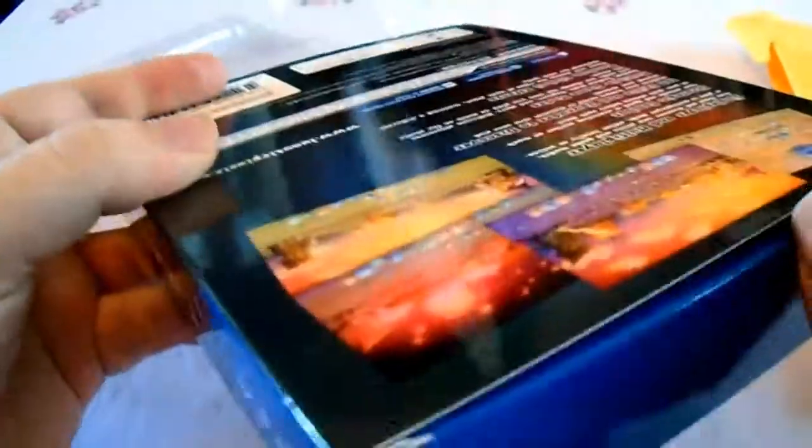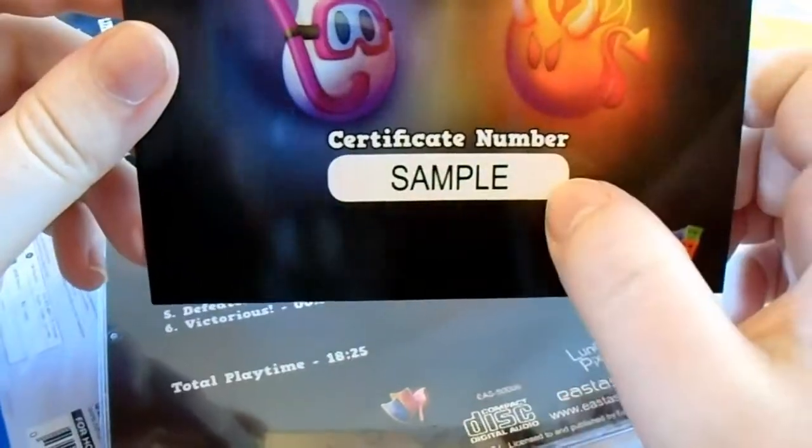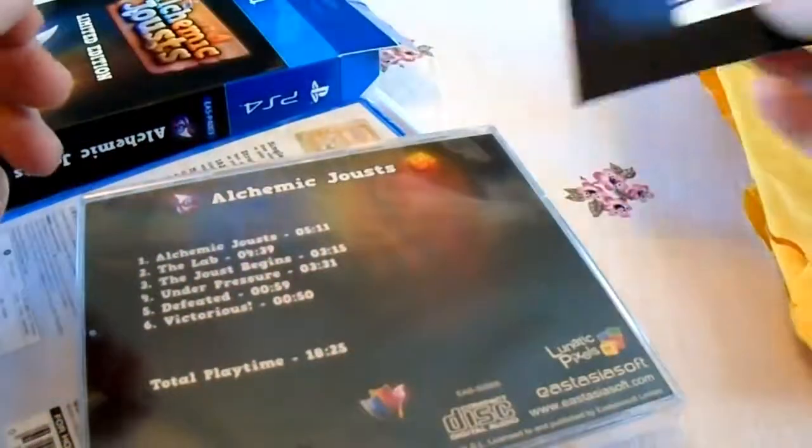I believe it comes with a soundtrack, let's open it up. So I guess this is the certificate — mine's a press copy, so normally you'd have your certificate of authenticity there showing what number you are out of the 1,888. Nice little scene. And this is the actual soundtrack — there are only 6 tracks.